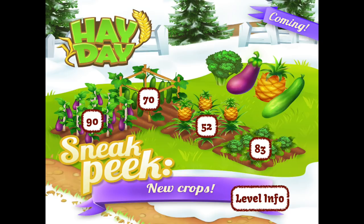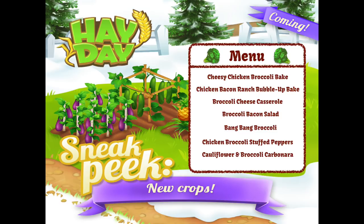Now as we move into the next imagery, you're going to see menu options I've pulled off the internet relating to each vegetable. This one here is for the broccoli. You've got cheesy chicken broccoli bake, chicken bacon ranch bubble up bake, broccoli cheese casserole, broccoli bacon salad, bang bang broccoli, chicken broccoli stuffed peppers, and cauliflower and broccoli carbonara. Which dish would you like? Let me know.